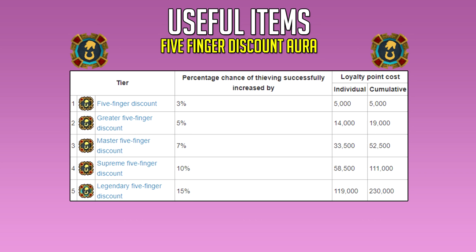The next useful item is the thieving aura called the Five Finger Discount Aura — quite a funny name. It increases your chance of thieving successfully, depending on which tier you have, by 3, 5, 7, 10, or 15%. It's very useful to have. If you're going for 120, I'd recommend getting the higher tiers — it's definitely worth it. But for 99, I don't think it's worth getting more than just the tier 1 version.